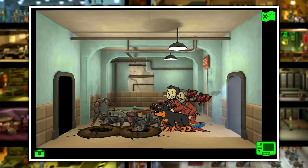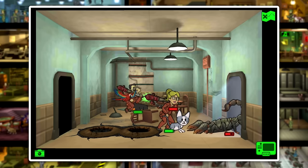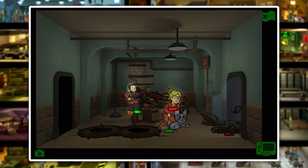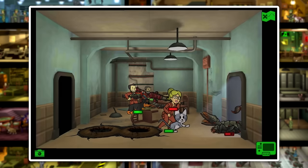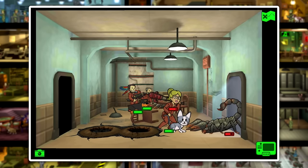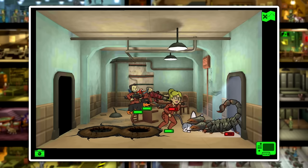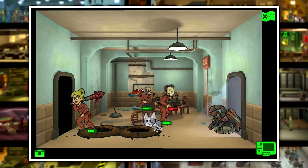In our first scenario we have some Rad Scorpions. As our characters get into place, I'm going to pause and highlight the two characters that are attacking the foremost Rad Scorpion. It may look like the guy with the Dragon's Maw in the back is attacking the one in the back, but he's actually attacking the one in the front. That's one of the kind of weird layout things in Fallout Shelter you have to get used to. As you can see, he is firing on a Rad Scorpion that another character with the Fire Hydrant Bat is also attacking — that's important to pay attention to.